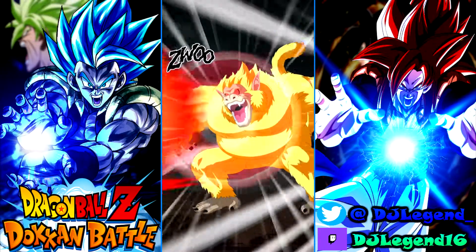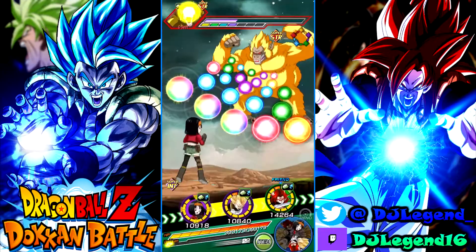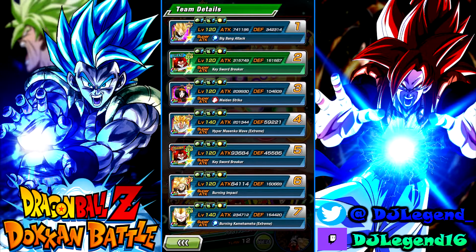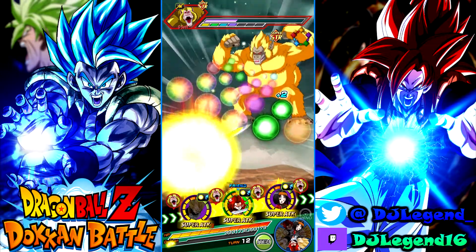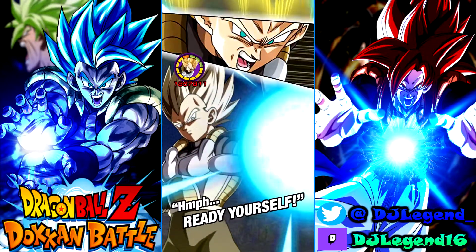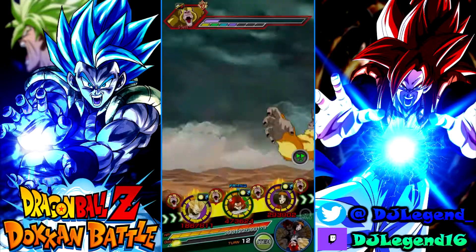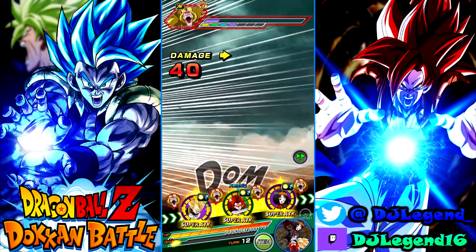Alright, now here we go. That attack healed me up, yes sir. Alright, we know Vegeta can tank and we know Trunks can tank, so we're fine. And we have support this time, so we can just do this. As long as Pan does not get supered in that back slot, we're fine. Because if she gets supered in that back slot and she does not dodge, we are just going to die. Tanking double digits, no items.